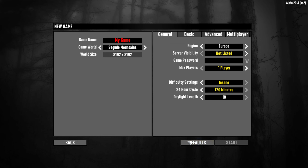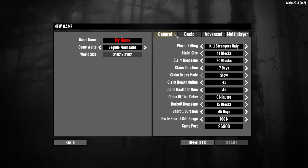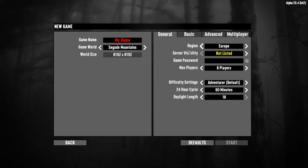I'm going to make a new game and go with defaults. One thing I want to do is turn off the server visibility — I don't want people popping up — so pick 'not listed.' If you're a new player, I'd suggest increasing your 24-hour cycle so you've got more daytime. Also, 'adventure' is fine but you can go down to 'scavenger' to make it a little bit easier, and there's no shame in that.